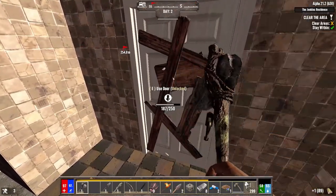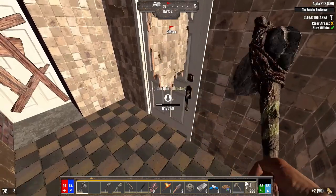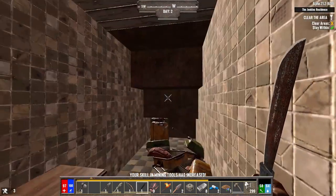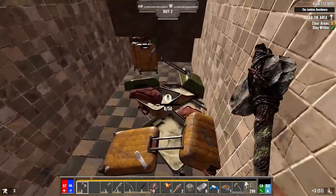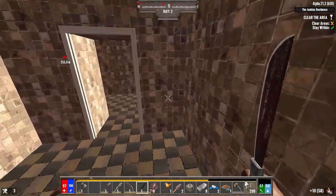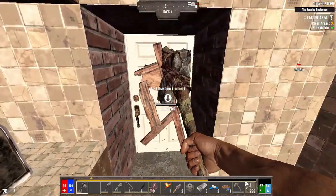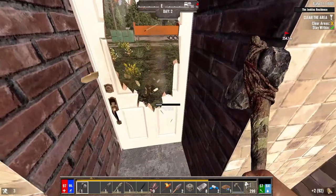This door to our left just leads to the backyard so we'll leave that one alone. Suitcases — scrap polymers. I just woke something up, I think outside. Won't beat down this door — maybe there's a garage outside.